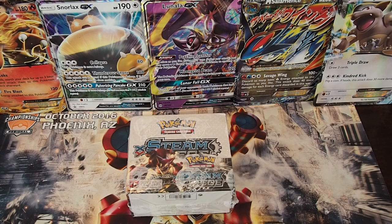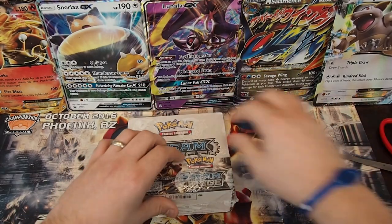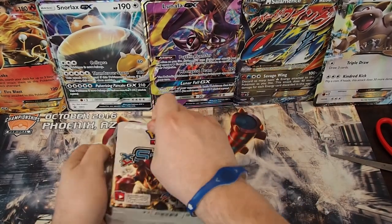The rules of this battle are simple. Reverse Rares are worth one point, Holos are worth two points, EXs and Breaks are worth three points, Full Arts are four points, and if we manage to pull a Secret Rare it's going to be worth five points. So let's get this box opening!